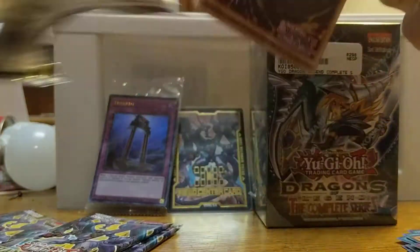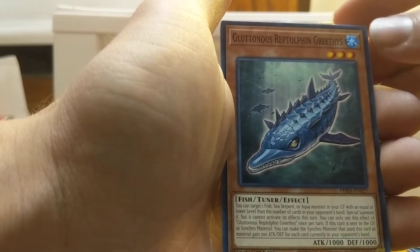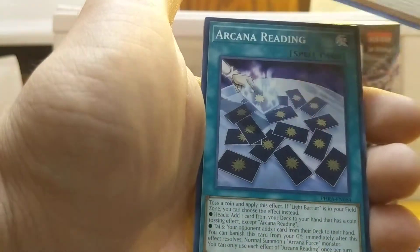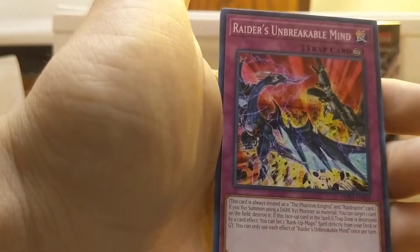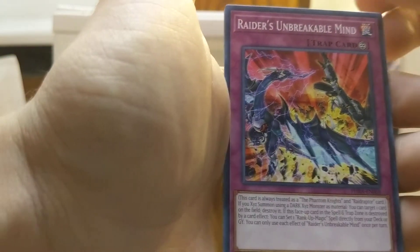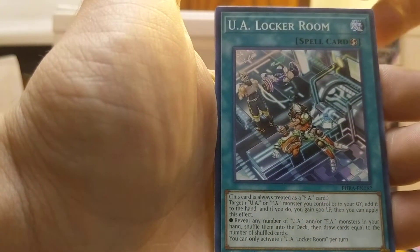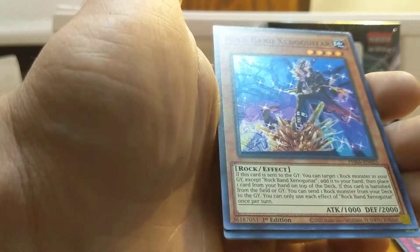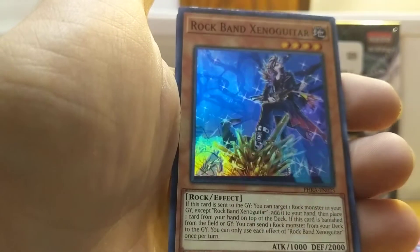I'm just excited to open these new packs and show you guys what's in them. Then we got Gluttonous Reptile Dolphin — so he's like a reptile dolphin. Arcana Reading. Raiders Unbreakable Mind. UA Locker Room — oh, they got UA support. Rock Bands, you know, guitar. Wow, that's a dope card. He's a rock type.